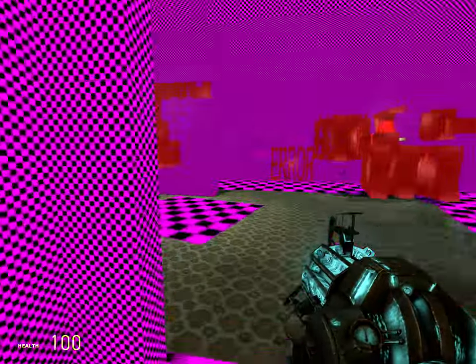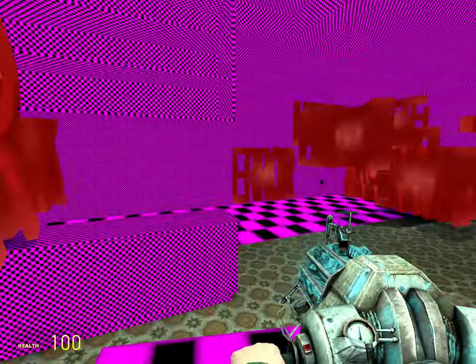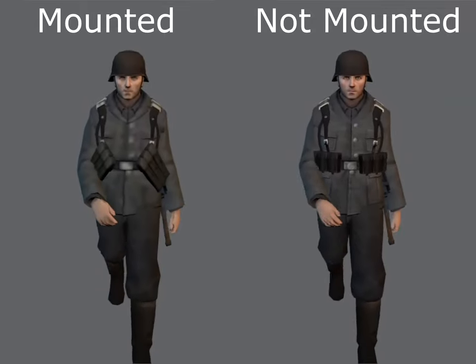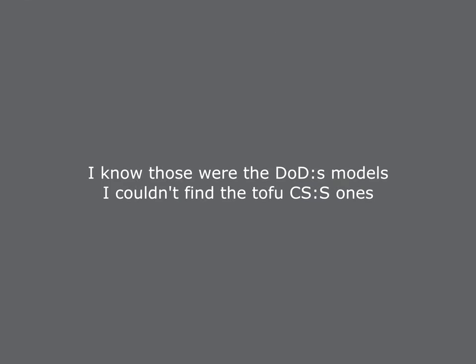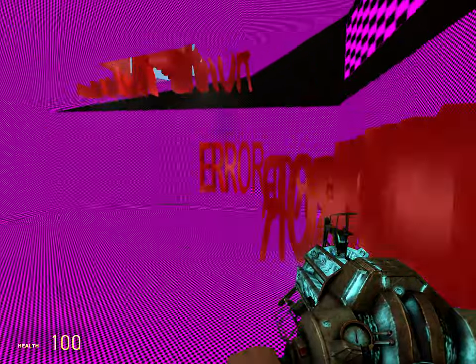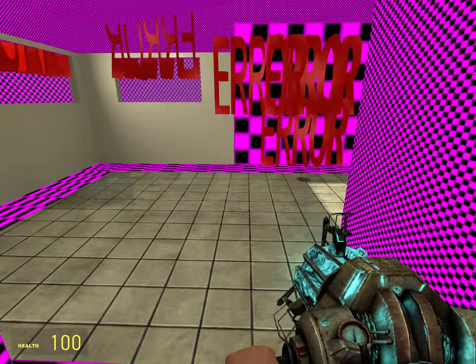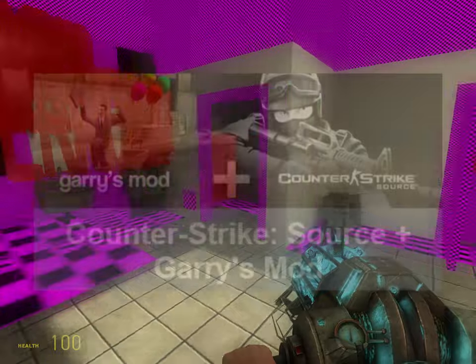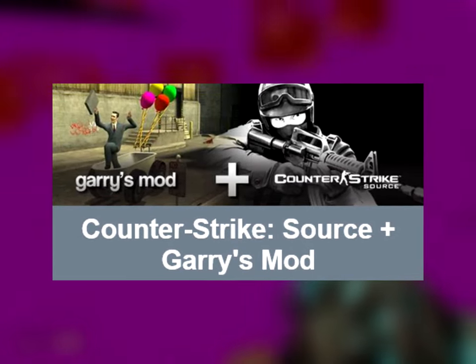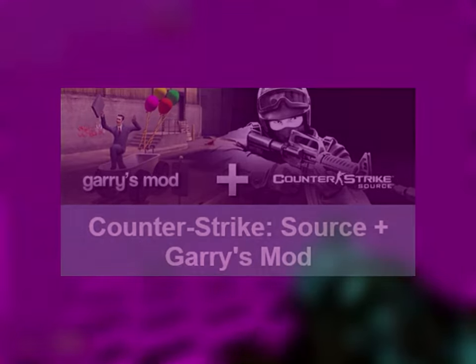Counter-Strike Source assets are so essential to the Garry's Mod experience that somewhere along the line the Gmod team actually bothered implementing tofu versions of the player models and weapons, just to try and help the game stand on its own. While this makes Trouble in Terrorist Town playable on select levels, it doesn't account for the rest of the missing textures and models that new players will have to deal with if they have any intent of playing online. Steam used to promote a bundle that included both CSS and Gmod together for just 15 bucks, and I have no idea why they stopped doing this.